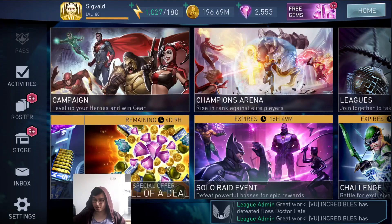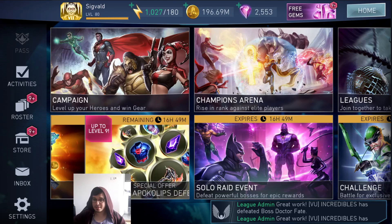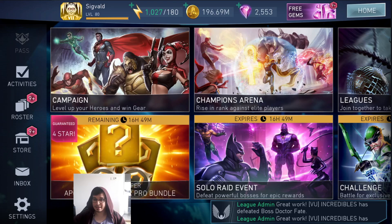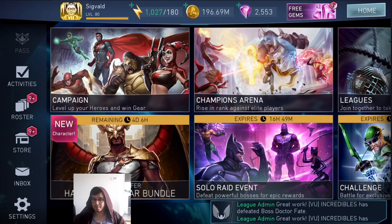Hello there ladies and gentlemen, Siglo here and welcome back to another video. In this one we're going to talk about gems, which are arguably the most important currency in the game. We're going to talk about how to get them, and I'm going to divide this video into three different tiers because there's people who want to do the minimum effort for the maximum amount they can get for that minimum effort.